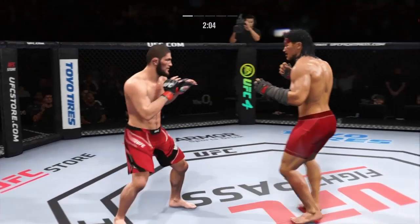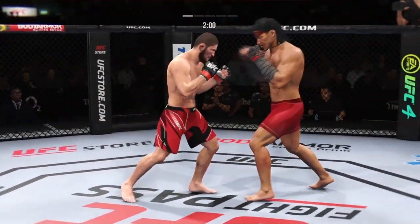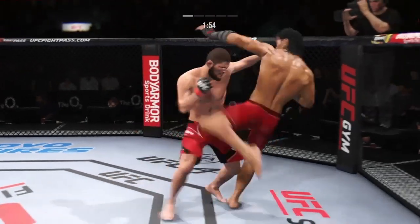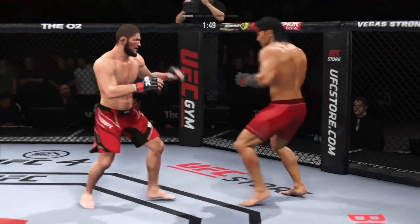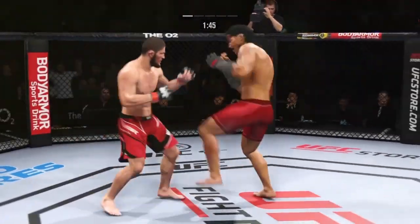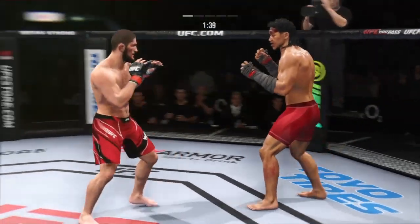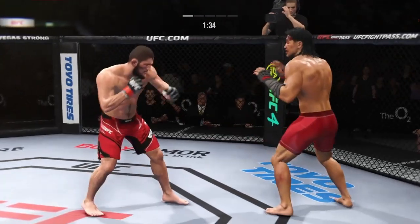You've got to do better defensively. Nice shot to the body there — that was a thudded leg kick. You start to really worry about the wrestling, and there's that left hand from Khabib. It's a very underrated part of his game, his ability to stand and strike with anybody in the UFC. Look at that jab — snapped his head back.